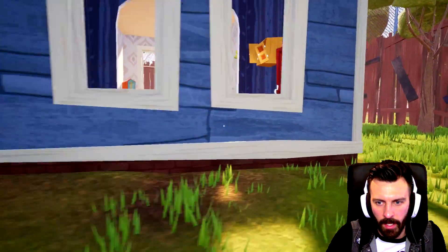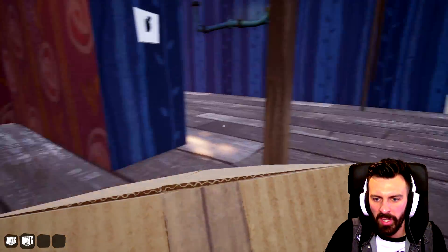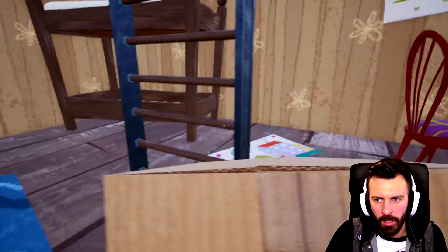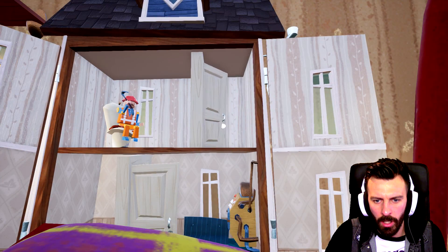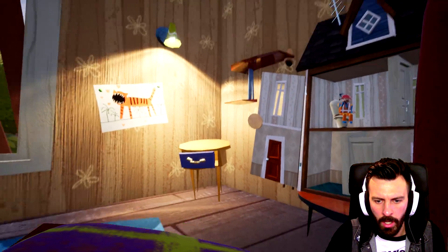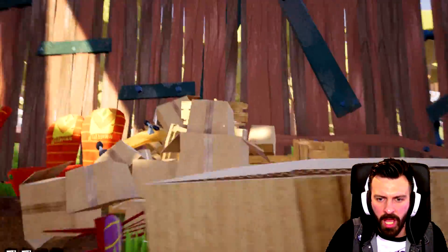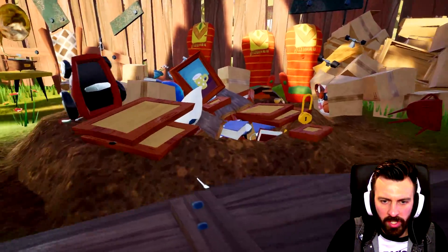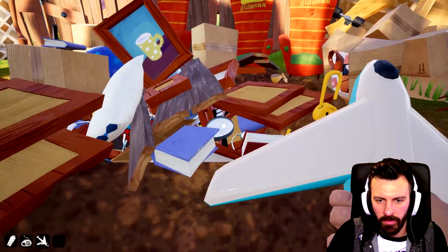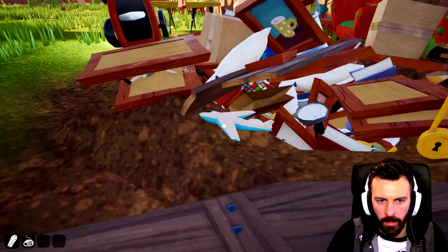I can't seem to take these pictures off the wall - my pointer isn't expanding to let me pick them up, which is strange. I really don't know why they're stuck. I guess I can't burn picture frames either, that's a shame. As it stands, the bathroom, kitchen, living room, and hallway are completely done, and the bedroom too - we're nearly done! We've put the red key in as well. I think we've got everything - oh no, there's a few more bits up here, but not much. These boxes are the last bits, and a chair.